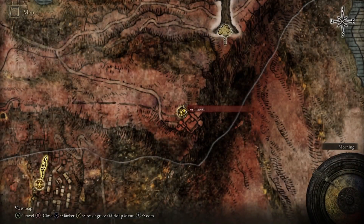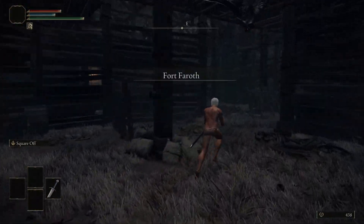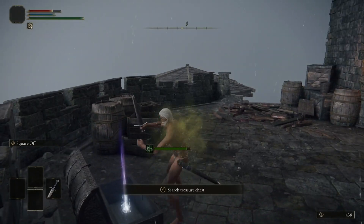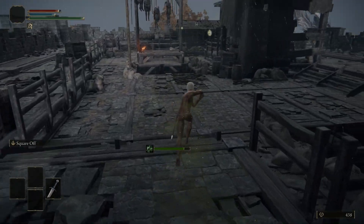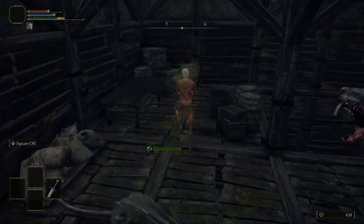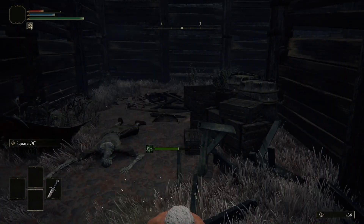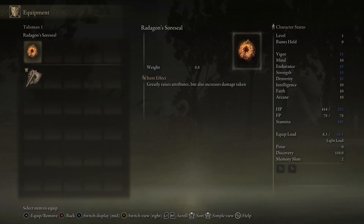Make sure you grab the Site of Grace at Fort Faroth because this is a high-level area — the Dragon Barrow is scaled to end-game level. Head up into the fort; the first room is filled with bats that will hurt you, so just run past them — they can't follow you up the ladder. At the top of the ladder there's a chest with the right half of the Dectus Medallion, so grab that. Then come over to the hole with the ladder, drop down, jump across to the hidden attic — more rats, be careful — drop down into this room and grab the Radagon's Soreseal talisman. If you don't want to die, quit out and reload so enemies lose aggro, then fast travel to the Grace.